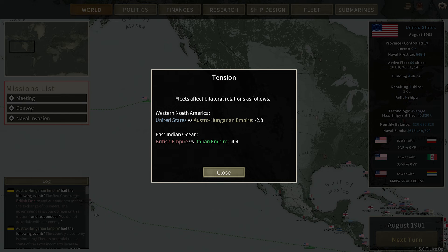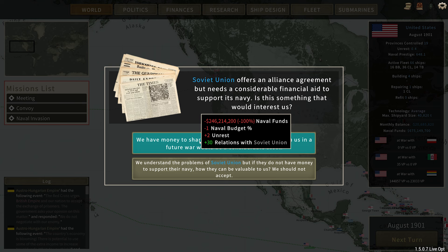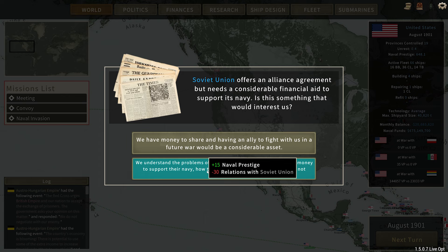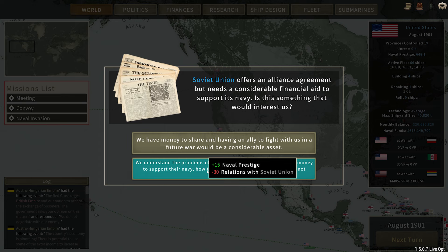Let's go into August. Because we're in western North America, the Austro-Hungarians don't like us. Soviet Union — they want to do an alliance with us for two hundred and forty-six million dollars. That's not happening. So we're going to have to say that we understand the problems they're having but we can't do it. It's going to drop our relations with the Soviet Union down 30 points. And here we have another clash against these heavy cruisers.